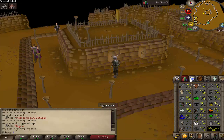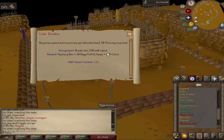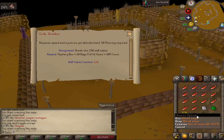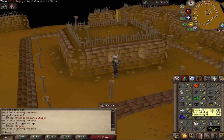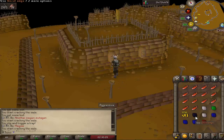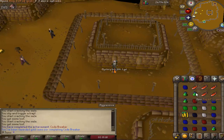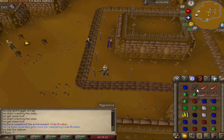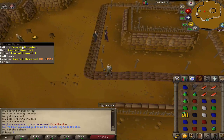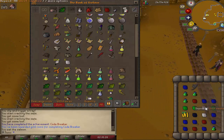So I'm doing the Codebreaker achievement here — the wall safes. I'm almost done, and we just got an onyx! That's actually pretty cool. We're gonna have to get a really high crafting level to do anything with it, but that's nice — there's our first onyx unlocked. And there we go, Codebreaker is done. We got the mystery box. Spirit shield — that's actually my best shield, so I'll take that.